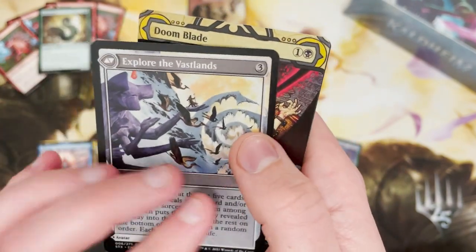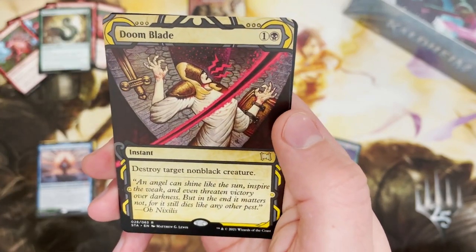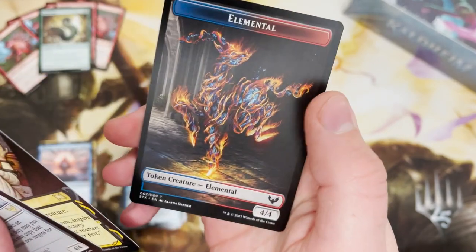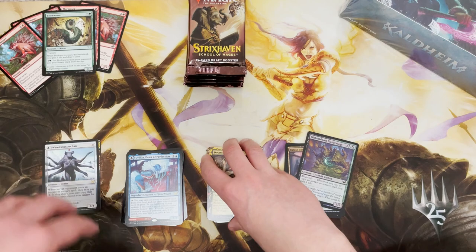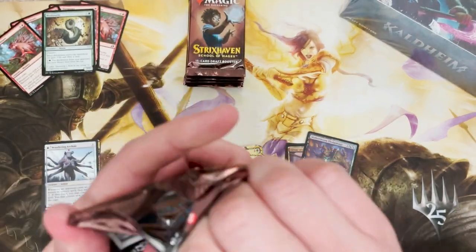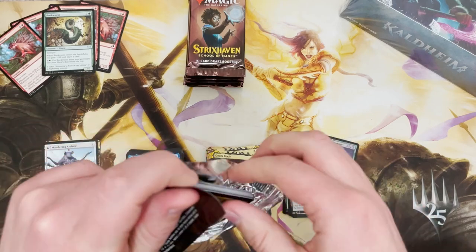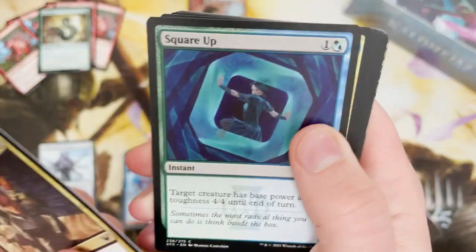Spicy, spicy, spicy — that is another good card, we got it in the last box too. You love to see it. A double rare pack — which is good, tasty stuff. Wandering Archaic — not a mythic but it's up there in mythic price territory, at least for this week.